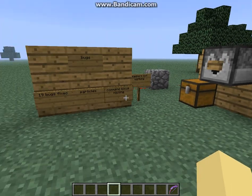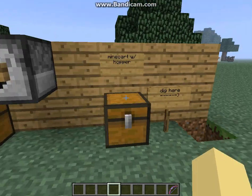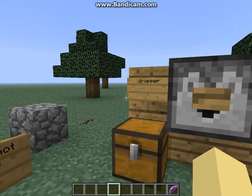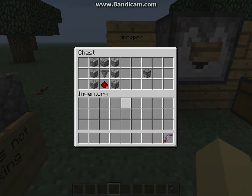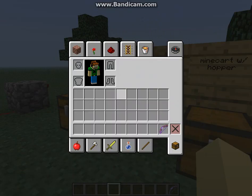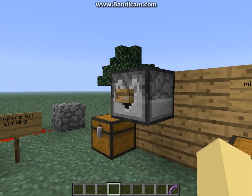I tried to make it as compact as possible. First, I want to show you the crafting recipe for the new dropper block. What this does is it can drop things without completely firing them like the dispenser.